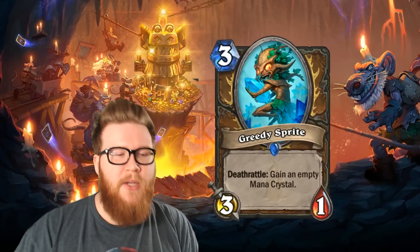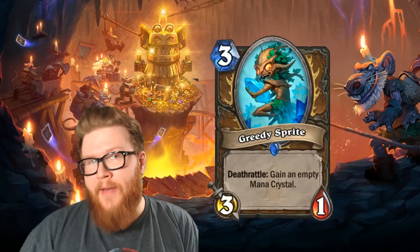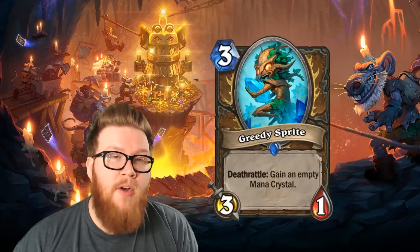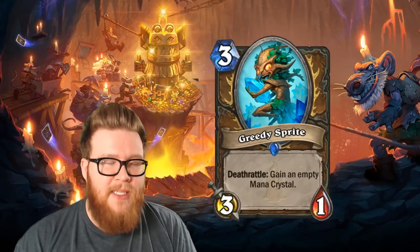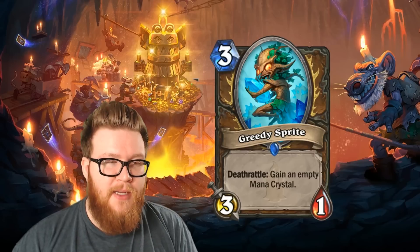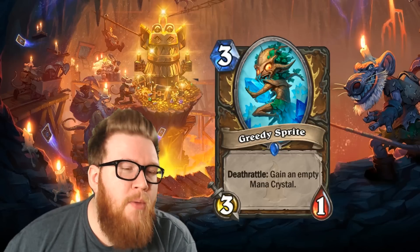Up next, let's move on to a new Druid card: the Greedy Sprite. A new 3-mana 3/1 minion with a Deathrattle that reads: Gain an Empty Mana Crystal. So here we have essentially a new entry into the ramp mechanic for Druid. I think this card is designed to be a replacement because a couple of ramp cards are going to be rotating out in about four months with the next standard format rotation. We're going to be losing Jade Blossom and Mirekeeper, two of the most common ramp cards available to Druid.